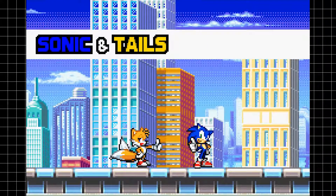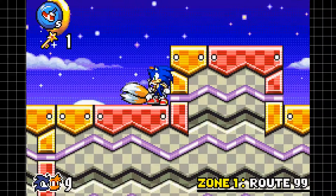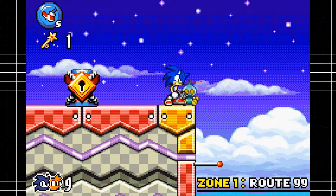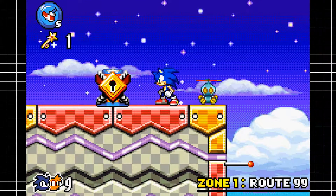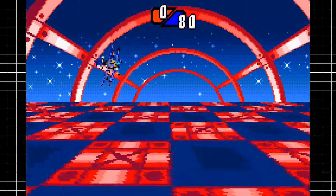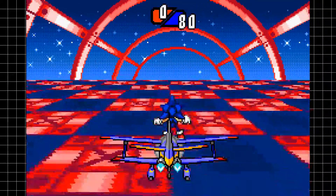What you saw me pick up was actually a key. Once you collect all the Chao in the zone, those keys will appear, which will enable you to go to a special stage located somewhere in the hub world, like this one for example. Just jump on it when you have the key and you'll be able to gain access to the special zone. The special zones are pretty much as you'd expect — you basically have to collect enough rings, and once you've got enough rings, you get a Chaos Emerald.